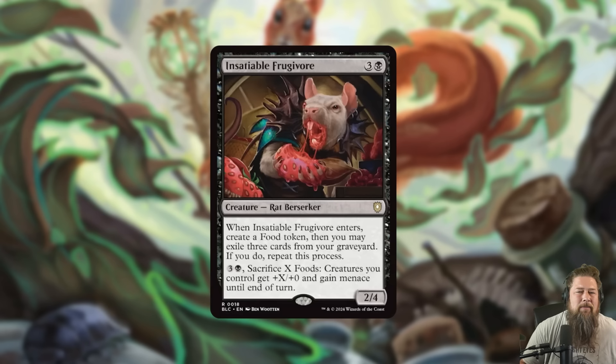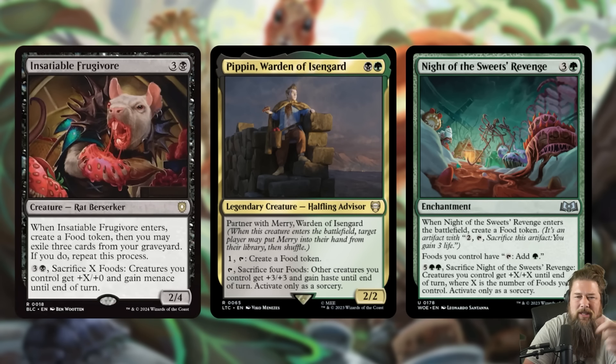We also got Insatiable Fugivore, a very hungry rat berserker. It is a 4-mana 2/4. When it enters, create a food token, then you may exile three cards from your graveyard — if you do, repeat that process. And then you can pay 4 and sacrifice X food to have creatures you control get +X/+0 and gain menace until end of turn. So Insatiable Fugivore is basically a finisher for a food deck, similar to Pippin, Warden of Isengard, or Knight of the Sweet Revenge.